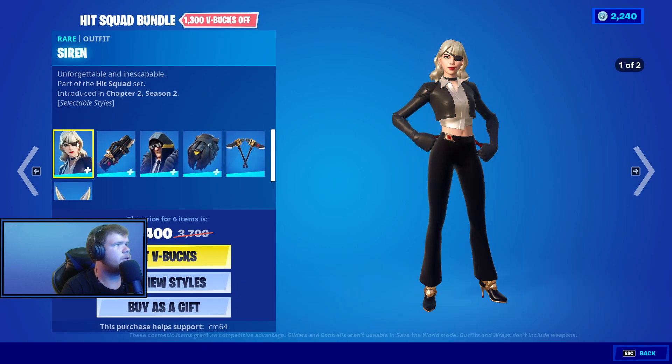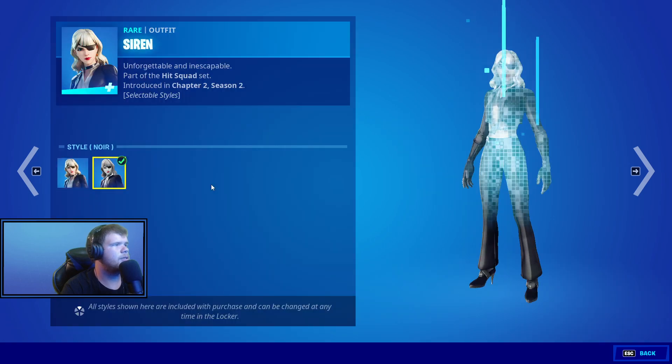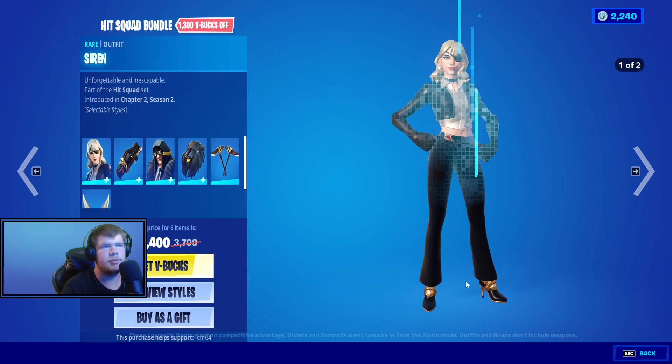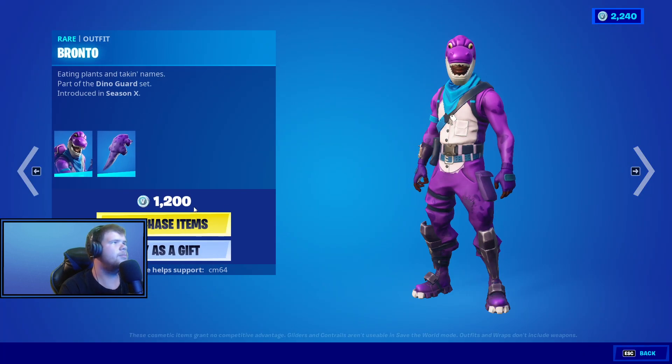We have the Hit Squad back with Siren, Last Kiss, Wolf Pilt Pack, Exo Axes, and the Reflex Blades SS default. I'll be honest — I don't really like her because she's just a sweat skin. But anyway, Crystal's back, pretty cool skin.